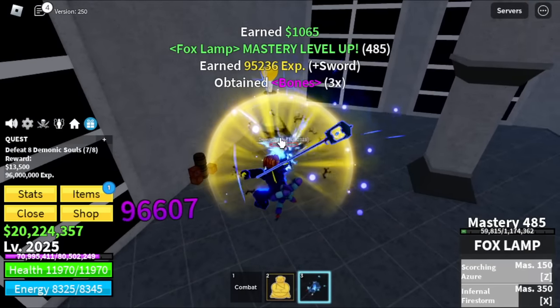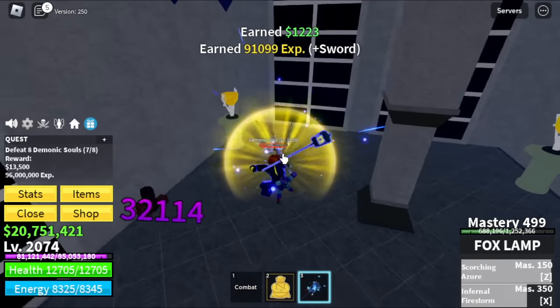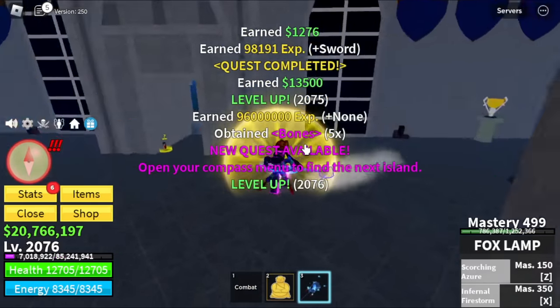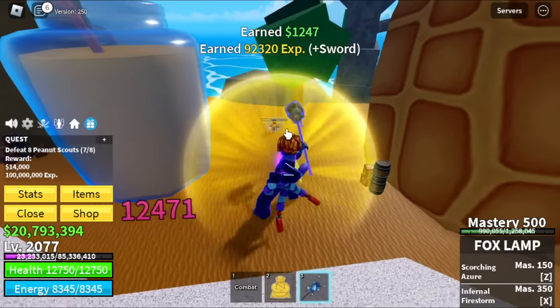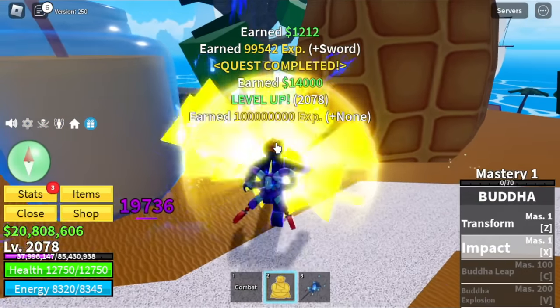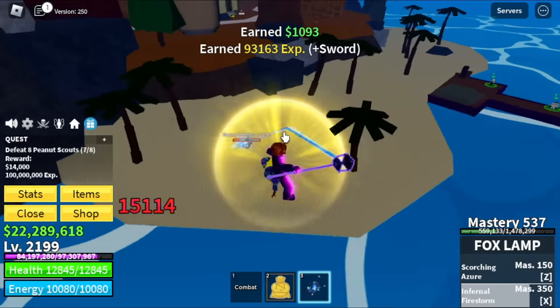What is our target level here? Target level here is 2,075. We are now heading to my favorite grinding area in the third sea — the Sea of Treats, specifically the Peanut Scouts. They spawn really fast, they're near the quest giver, and they're really weak — even compared to the Reborn Skeletons.